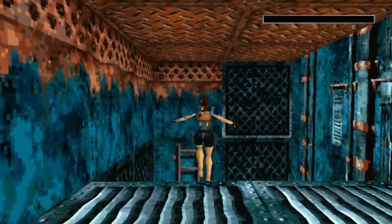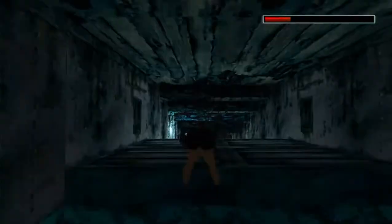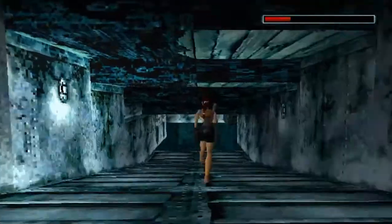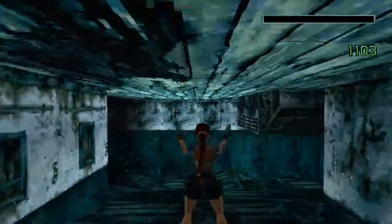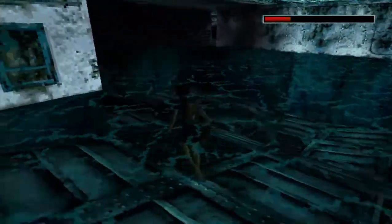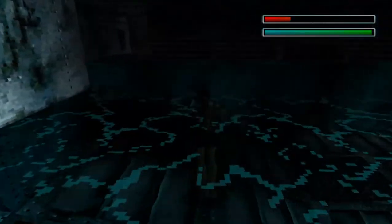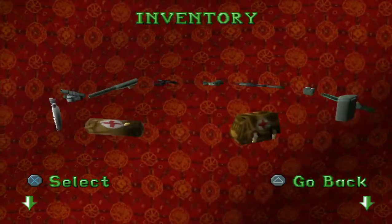So we're going to put ourselves down here, big long fall, come across, and then pull ourselves up here and up we go. Continue going down, and we've got a bit of a pool of water here. Some of those eels in the water. Let's see what's going on — pull ourselves up here.